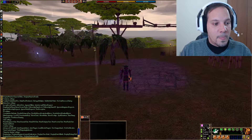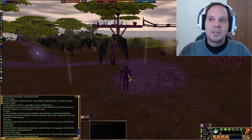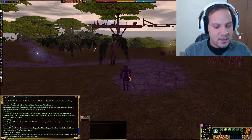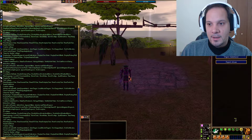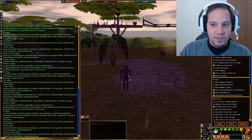Alright, so this is the other thing that's really important to know - I actually only realized this a couple of days ago. If you type slash config list, it gives you this big long list. Essentially what this is, is all of these character options.